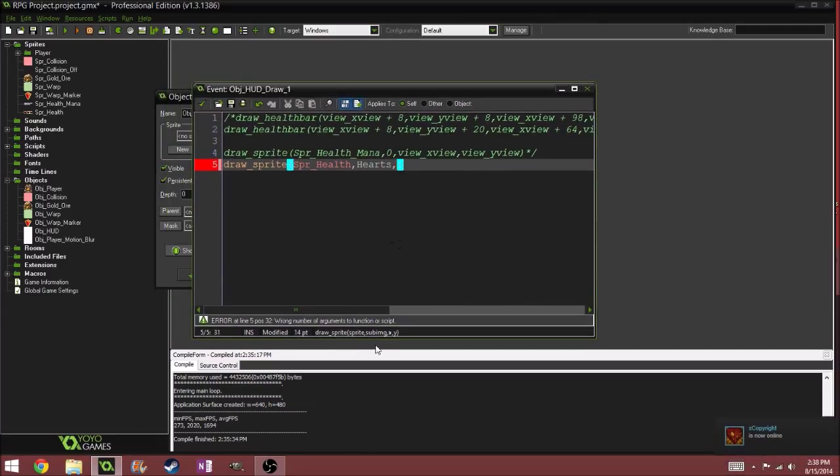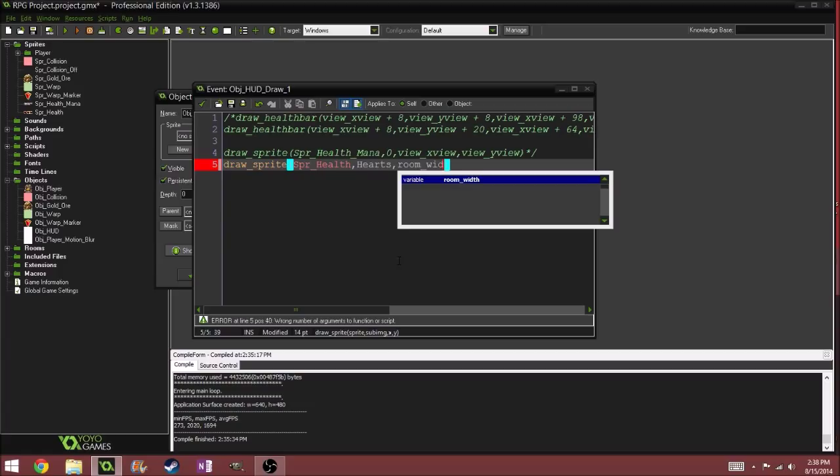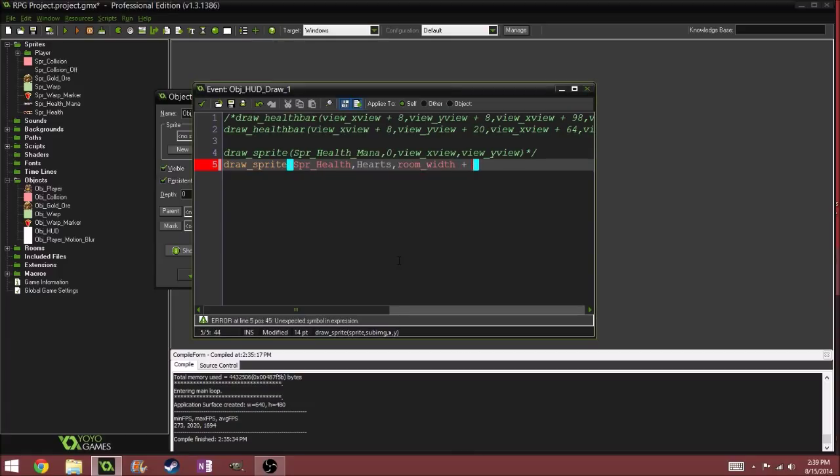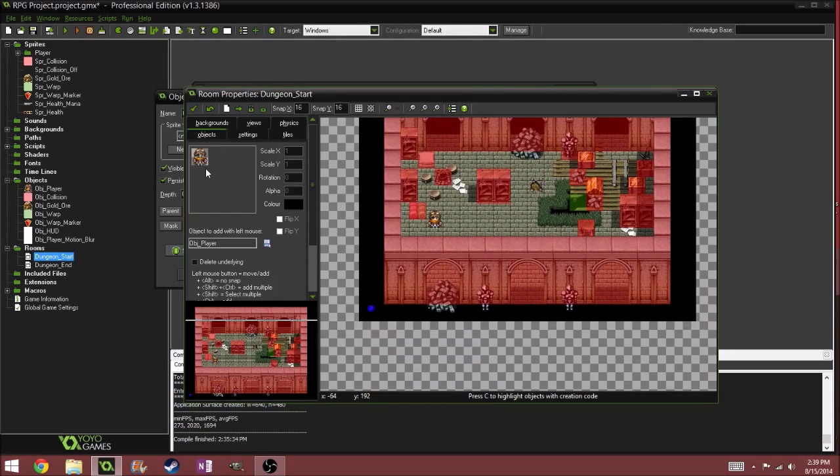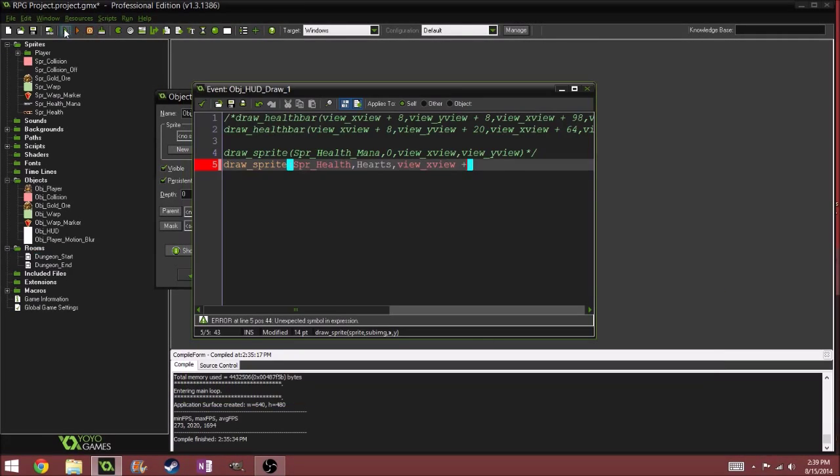That should work. Then for the X value, we do view underscore X view. We want view underscore X view, and then we'd add an offset. For most Zelda-styled heart systems, the hearts are usually in the bottom left corner of the screen. Let me turn off the grid and check our views — our view height is 240. Let me just run the game and show you, it's a lot better.